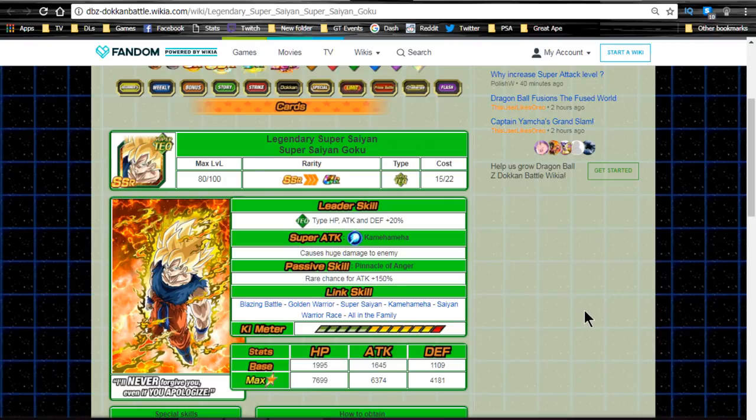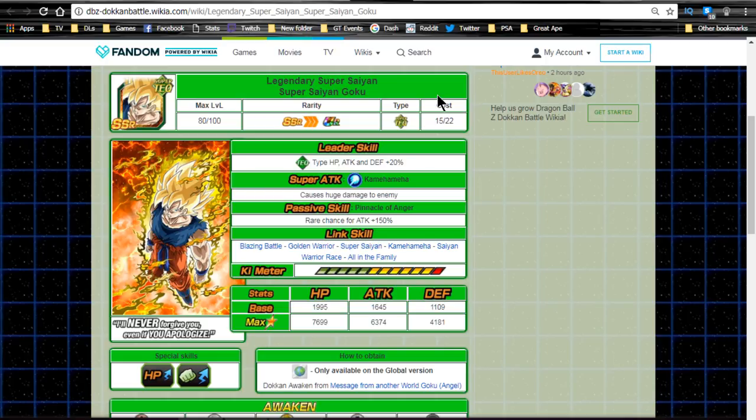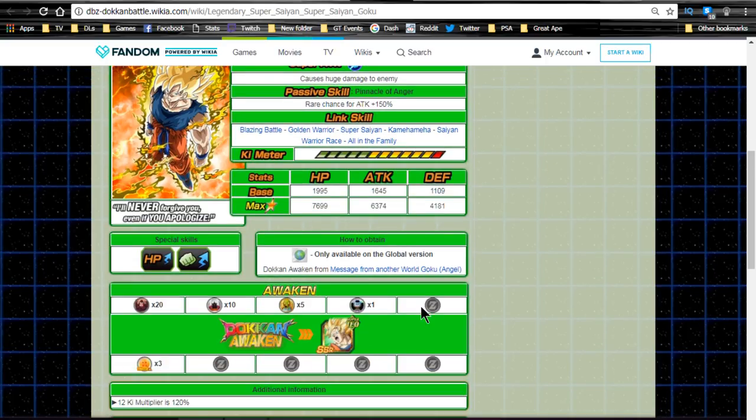He Dokkan awakens into Super Saiyan Goku — a Legendary Super Saiyan Goku. This Goku is the one you actually feed into the other Super Saiyan Goku, and this is how you increase the super attack of any Super Saiyan Goku. There are a lot of those Super Saiyan Gokus in the game. If you were here for the One Piece crossover event, that event saved a lot of us a lot of Zeni, time, and medals — the crossover event gave you an ultra-rare Super Saiyan Goku on drop.